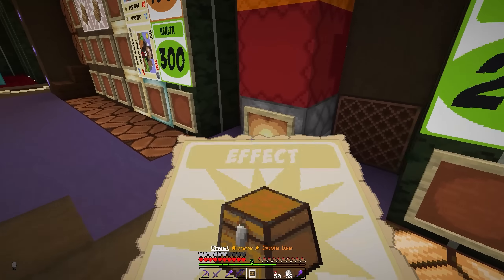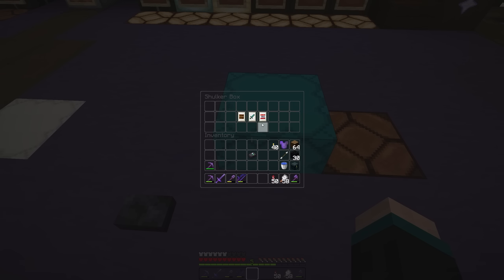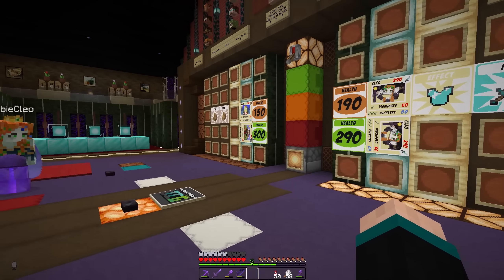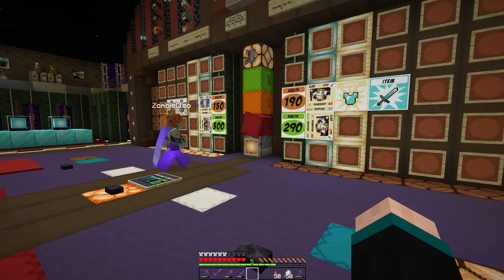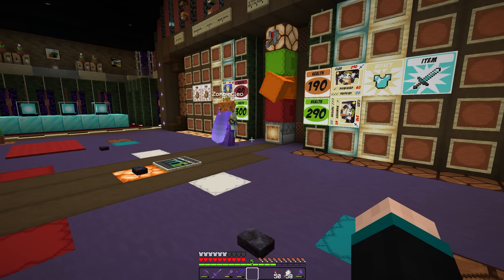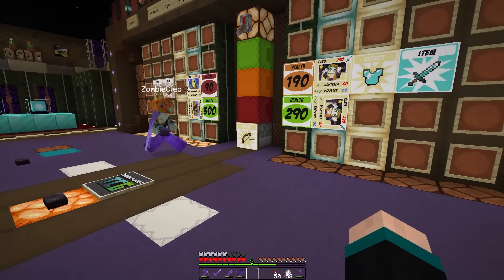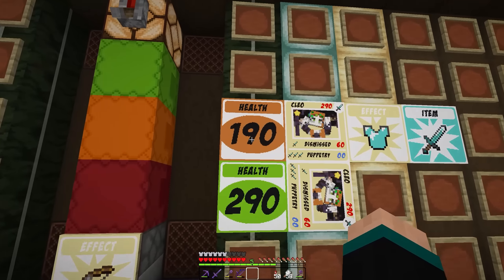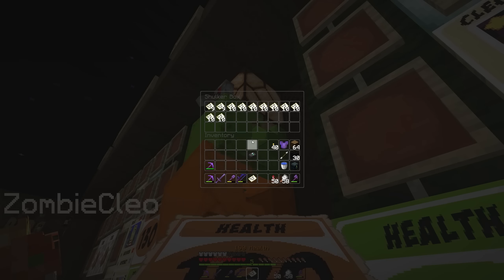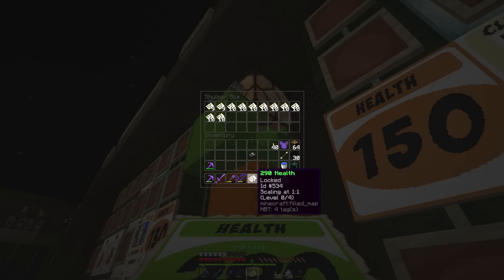I'm going to do that. And then dismissed for 60 — she's at 90. I am going to use this bow, attack with supremacy, get another 40 back which brings her back to 130. And that's 40 damage against the Cleo, 70 damage against the other Cleo.